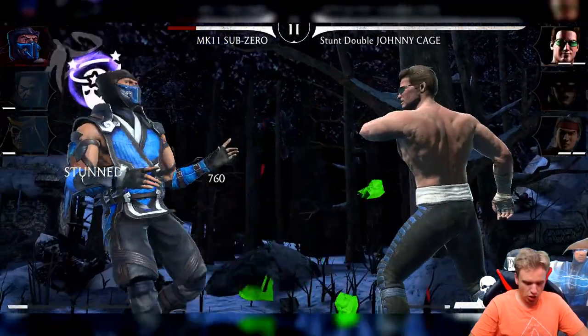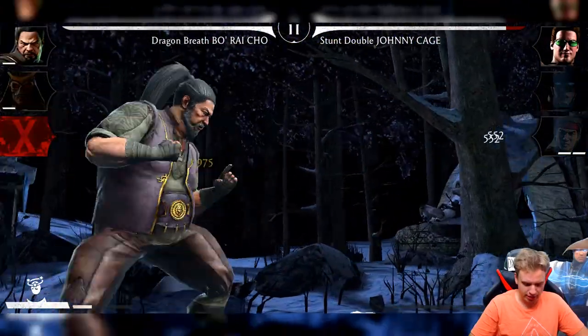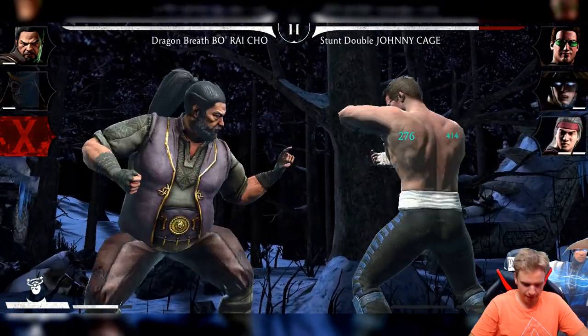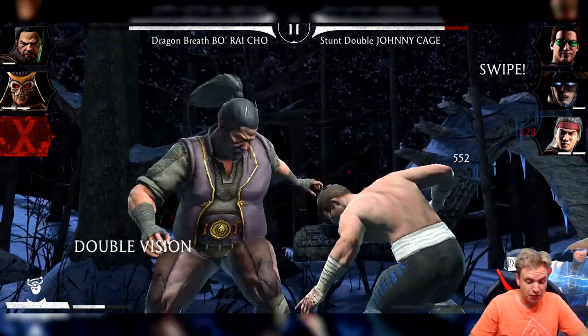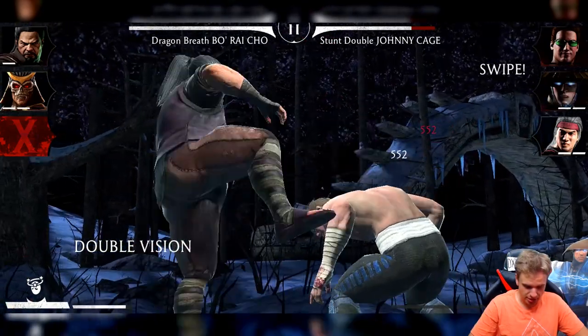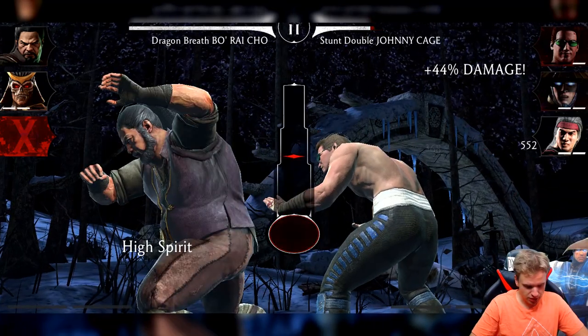That was massive damage — and we're dead. Stun double Johnny Cage, guys — best character in the game. Baracha, don't you dare, I hate you! Don't do this at home kids. You're dead, sir.